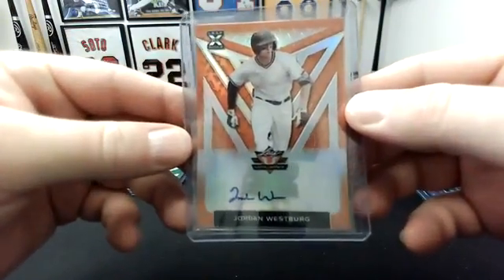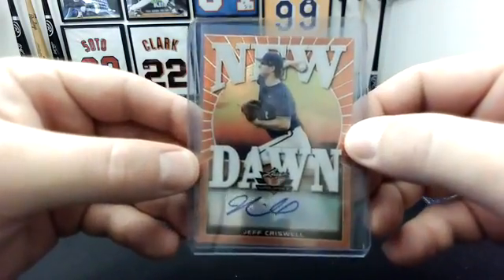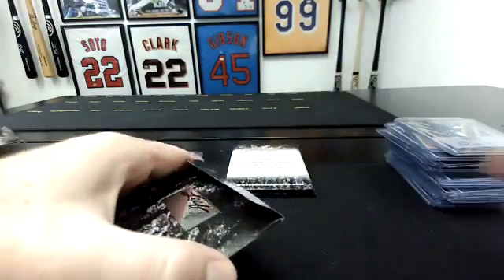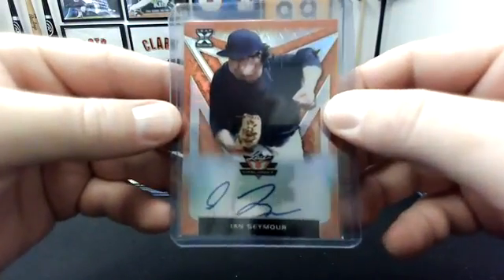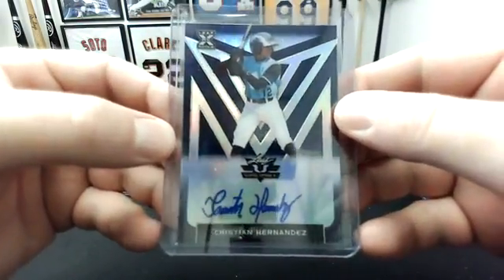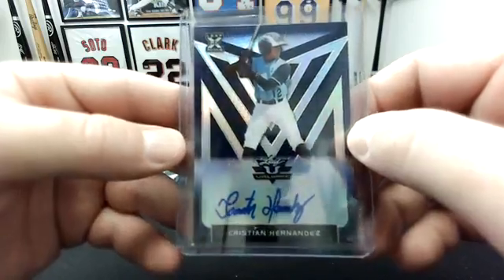Orange Jordan Westberg — 75. Orange Jeff Criswell — also 75. And a blue Eric Pena — that's to 50. Three to go, still Dominguez hunting, or Acuna for that matter. Orange Ian Seymour — that is 75. Blue Jonathan Stever — nice card back here, to 50. And a blue Christian Hernandez — that's to 50. The Bowman Transcendent Christian Hernandez, one of one, went for nine grand.